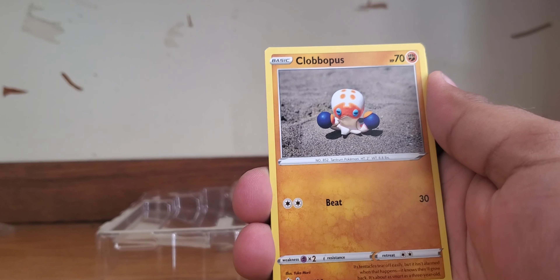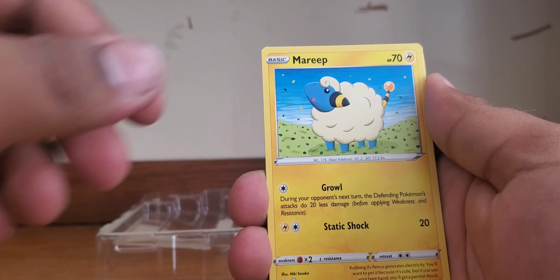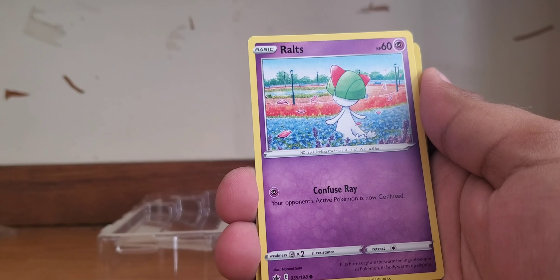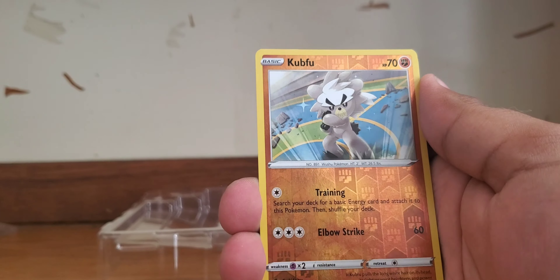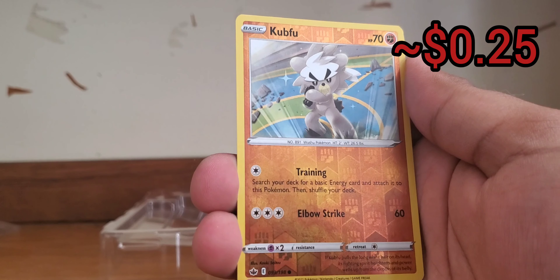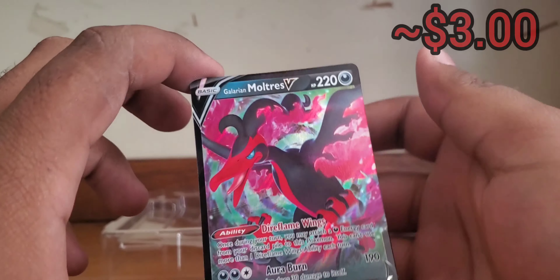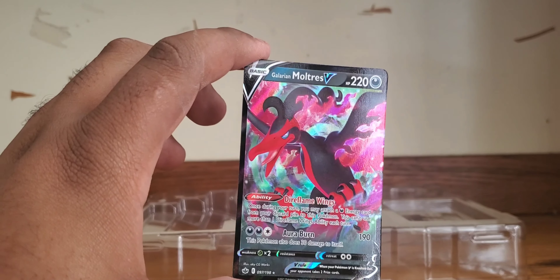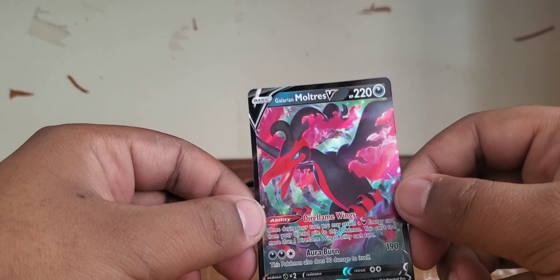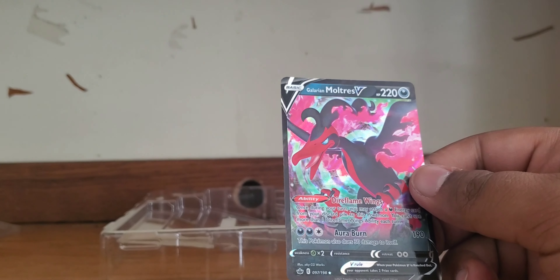We got a Slowpoke, Galarian Slowpoke, Weedle getting them gains, Klefki, Marie, a Route, and a beautiful field of flowers. Kubfu reverse holo, and on the back — we got a Galarian Moltres V! Would you look at this! This video is starting out pretty damn good, I gotta say.